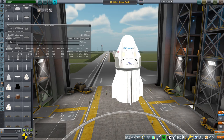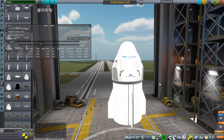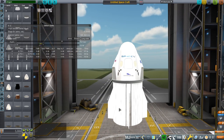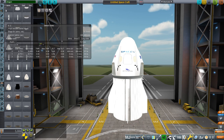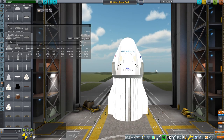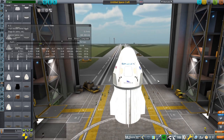Hello, everyone, and welcome back to Realism Overhaul Sandbox in Kerbal Space Program 1.8.1. I have been contemplating the Dragon 2 spacecraft, and I like some features of it — the fact that the escape system is integrated and the service module is effectively integrated, except for the solar panels. But it is very heavy, and with the small area at the bottom, it can't really come back from the moon. It's basically limited to low Earth orbit because of its mass-to-area ratio — the ballistic coefficient.